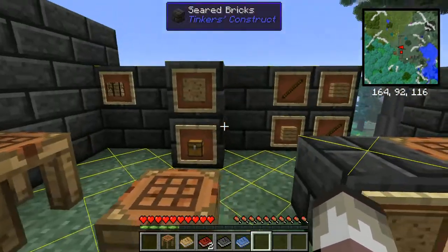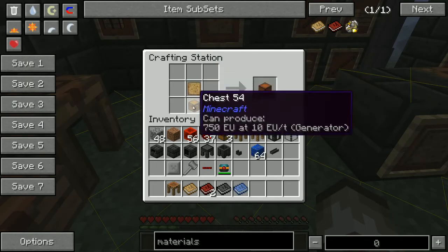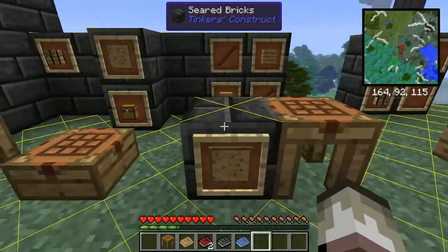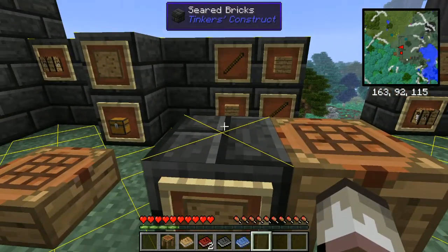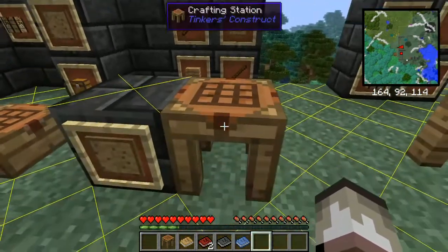The next one is a pattern chest, which is just a blank pattern and a chest, and that can also be a half slab. So the next one is the actual blank pattern, which is two wooden planks and two sticks.